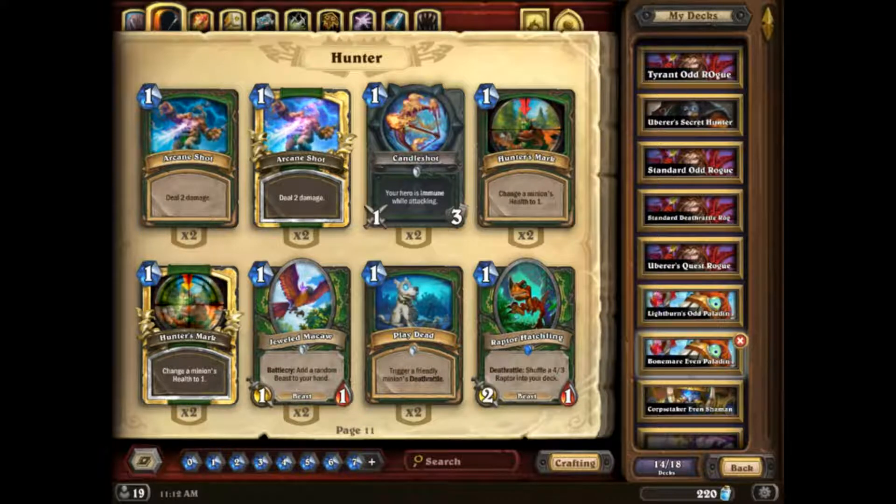I don't believe Even Shaman was anywhere near Tier 1 for more than about a week or two in the Boomsday meta. It seemed mostly underwhelming — you can pull out wins sometimes, but especially in a tournament meta it seems extremely weak. With the resurgence of Token Druid and Spreading Plague being a common card in all Druid lists, and Cube Hunter just naturally running Mossy Horror, Even Shaman just gets destroyed by Mossy Horror — a tech card that's already being run for other decks.